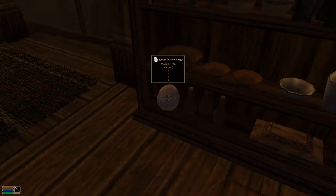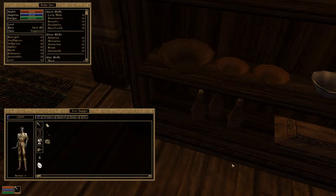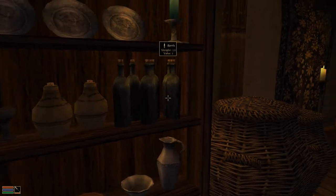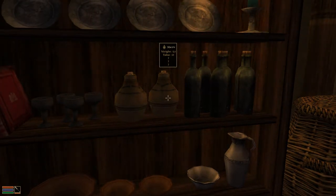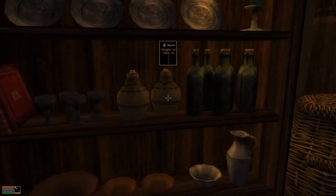We have a large kwama egg here — we could take that as well, I suppose, and eat it. Large kwama egg has no effect on you. Fine. And these are just flasks, I'm really not interested in those. These are bottles — matzah. I'll take those, they're not very valuable though, but they do something and that could be interesting.